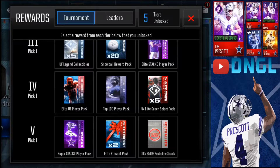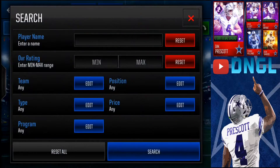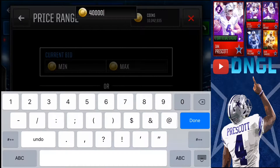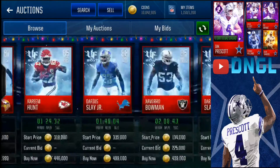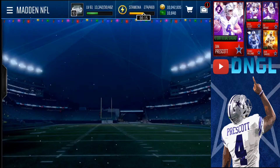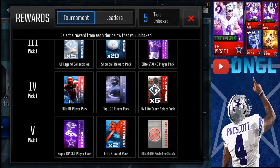For pick number four, it's a no-brainer — get yourself the Elite Ultimate Freeze Player Pack. Last time I checked they were going for a solid 400,000 to 450,000 coins, and they seem to be selling steadily around 450k. Definitely go get yourself the Elite Ultimate Freeze Player — it gets you one step closer to one of those 96 overall masters or that sweet defensive unit, the Frozen Tundra.